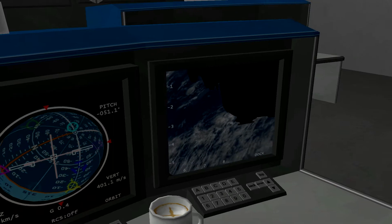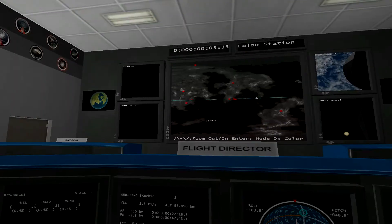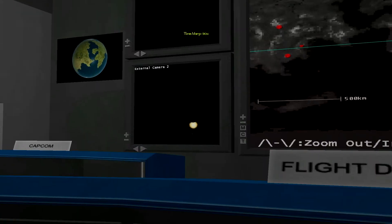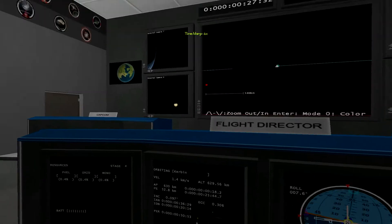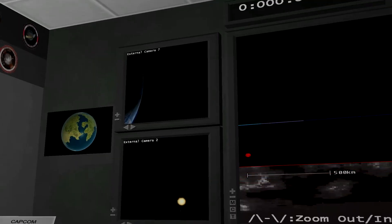And if you can see the GUI — the UI — flickering on and off, it's because I'm taking screenshots for Imgur, or however you pronounce it. Anyways, here we go, getting set up for our circularization burn.